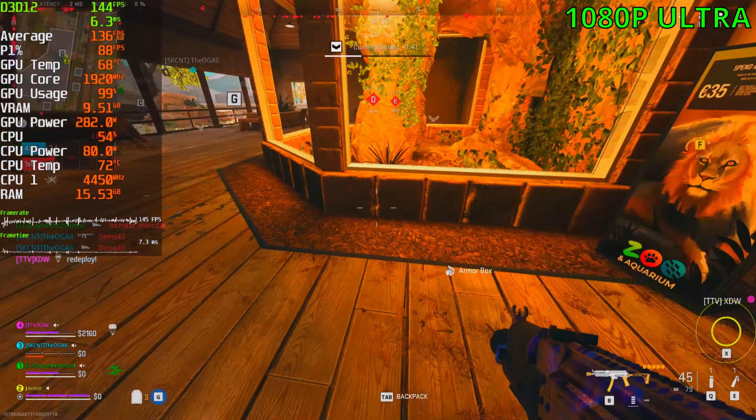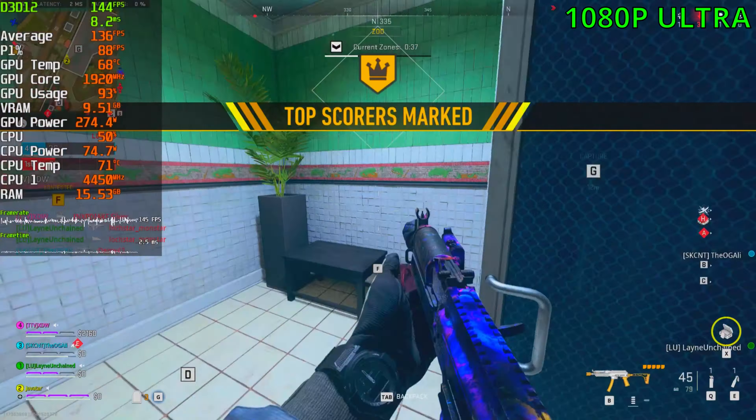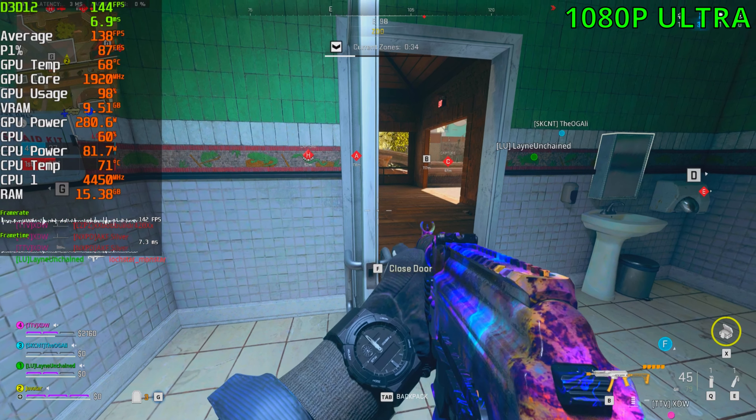I normally play at the low settings with some medium thrown in to get the most FPS possible. This game is very CPU intensive, so if you've got a weaker CPU your FPS will obviously be lower, and it will definitely show itself once you lower to low or medium settings. At ultra settings it's far more GPU intensive than CPU intensive.